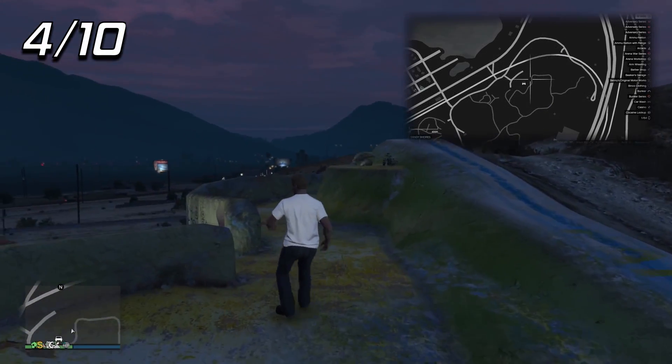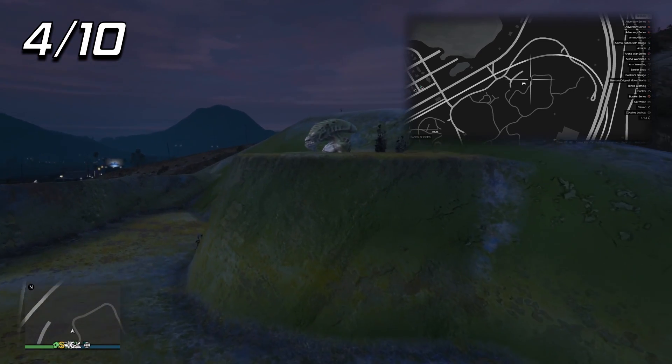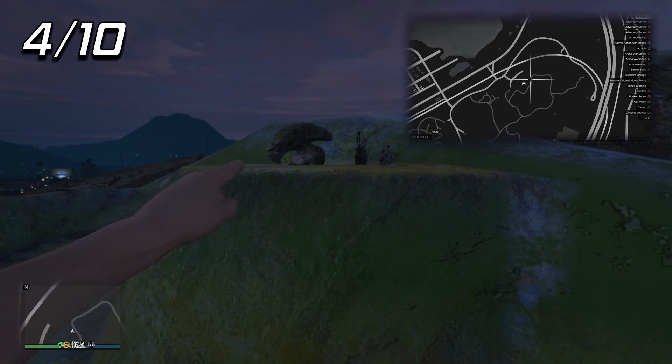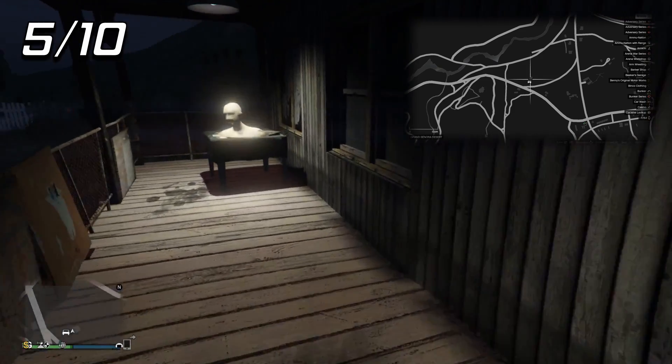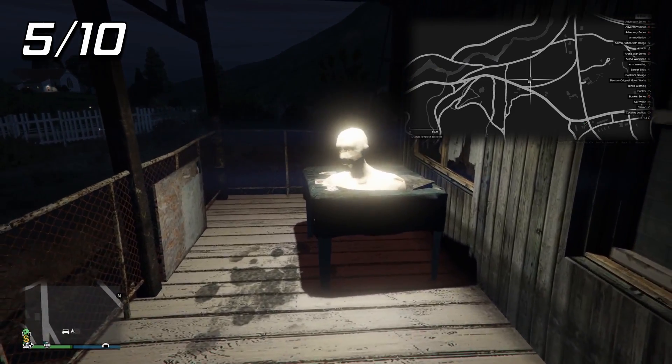For the fourth prop, we're going to head up to Sandy Shores. This one is near the Hippie Camp where the UFO is in single player. The fifth movie prop is located west of that location — you'll find it on the porch of this house right here.